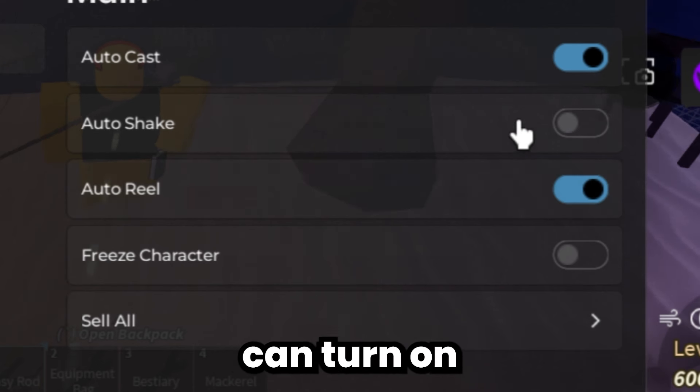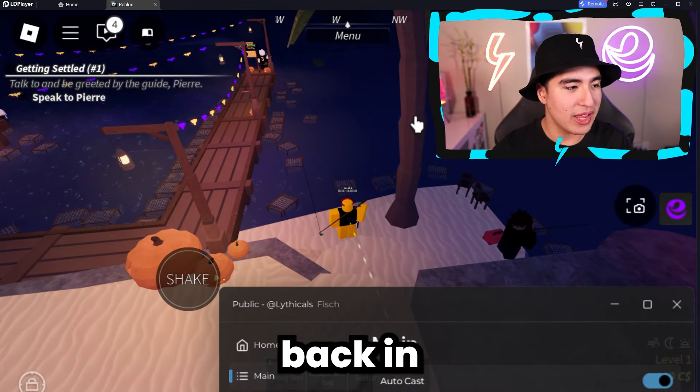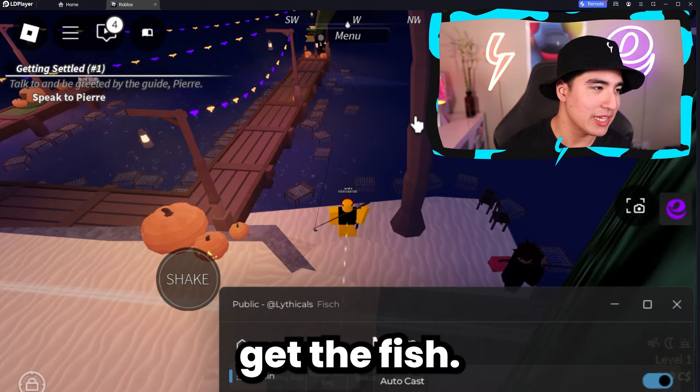You can also turn on auto reel, which, once it catches something, will automatically undo the cast and bring it back in so you guys can actually get the fish.